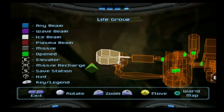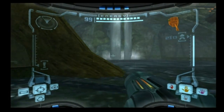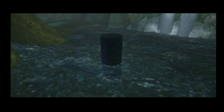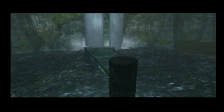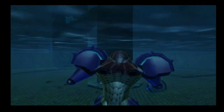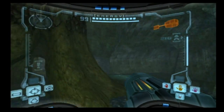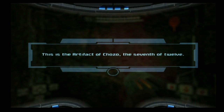We are in the Life Grove. This is where we got the x-ray visor way back when - although I don't think it was that long ago, it just feels like it's been a while. In any case, you just want to go into the water here. There's this little drain-type thing that you can blow the cap off of with a Morph Ball bomb. That will create a tower for us, in which we can use the boost ball to raise the platform and expose a Chozo artifact. That was actually pretty easy. You can barely make the jump up there - just don't fall off - and you can grab yourself a nice little Chozo artifact.